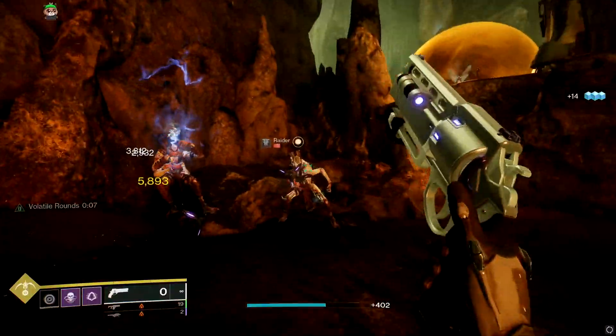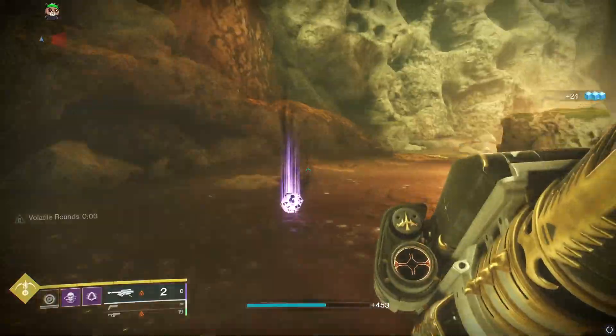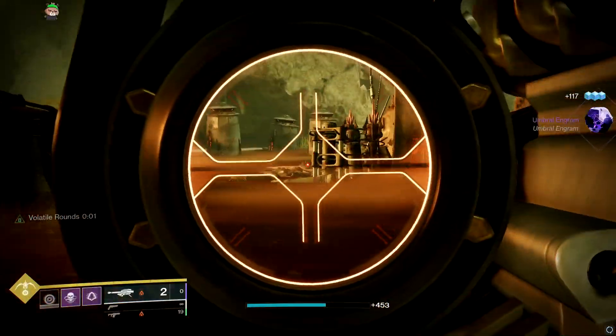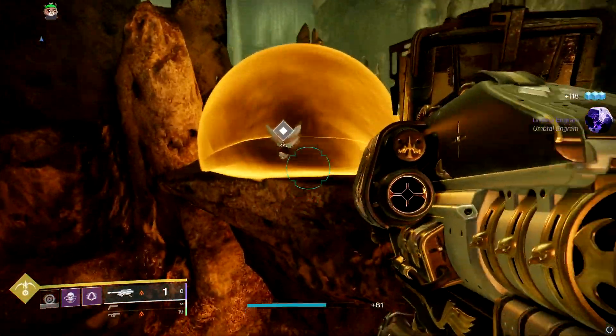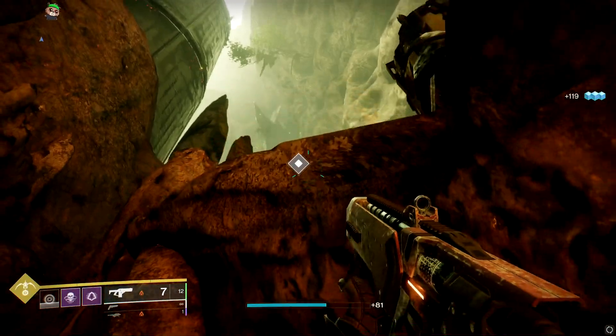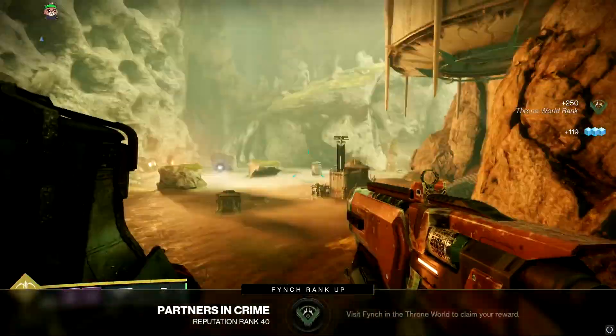It just wants you to kill the surrounding enemies, and once you do, the shield drops and you collect your second moth. And there you go — all right, one last time, go back to the Quagmire.